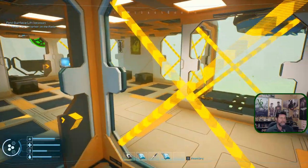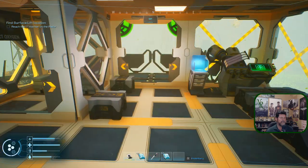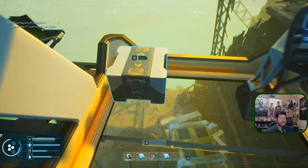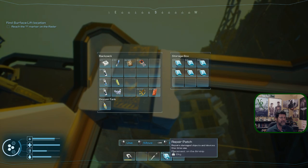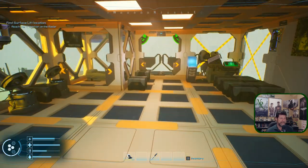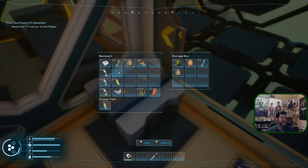So while we're here let's go ahead and drop off a few things. It's been a while since I've played this — I don't remember which storage containers have what. Drop these, drop all of those off. I'm thinking fuel was back here in the corner. Hopefully we find the blueprints to get the better cabinets, better storage soon.